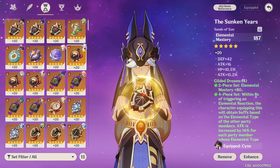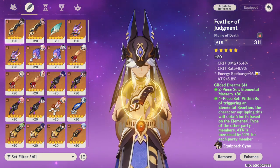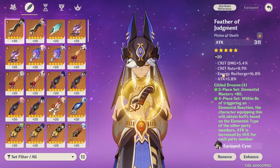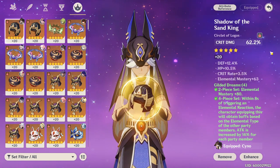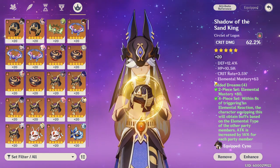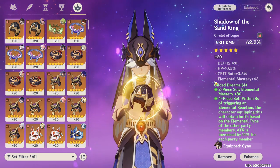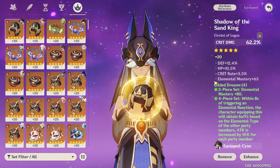The build isn't very complicated — the main stat decision is the main concern. For substats, you'll want Crit Rate, Crit DMG, ATK%, Energy Recharge, and Elemental Mastery. Energy Recharge is very valuable to make sure you're getting that elemental burst off cooldown. I would prioritize Crit Rate, Crit DMG, and Energy Recharge first to get a good crit ratio and burst consistency, then worry about ATK% and Elemental Mastery after.